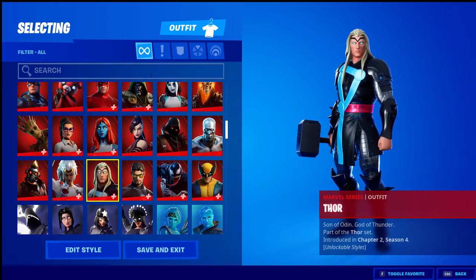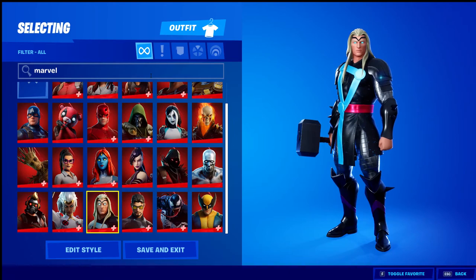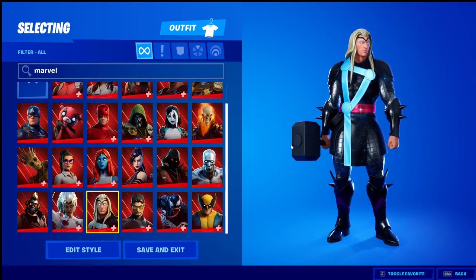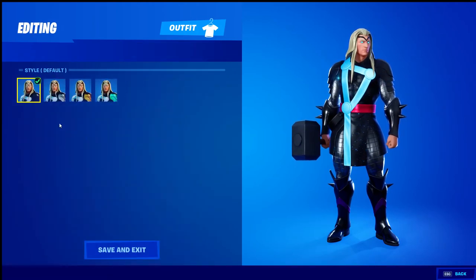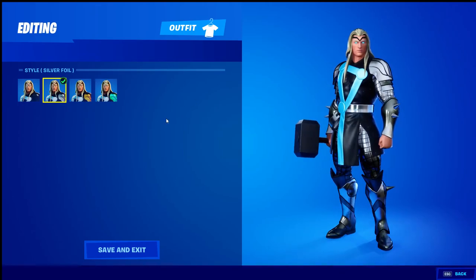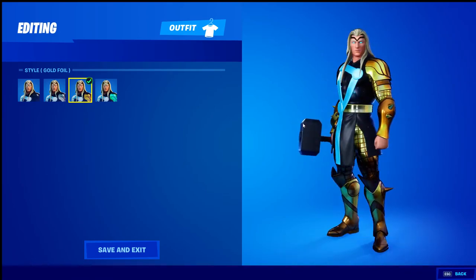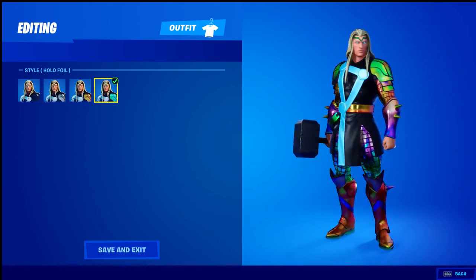Then we have Thor. We have the Thor skin which has a built-in emote that allows you to change the look of it, and it looks really good with the default style. We'll go over the other styles: the silver foil, the gold foil — I think they did a really good job giving us all these different styles this season — and the hollow foil.